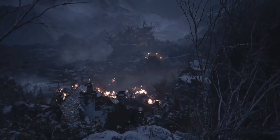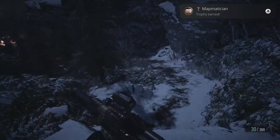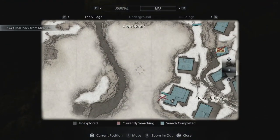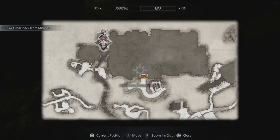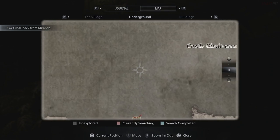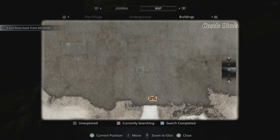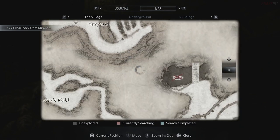Hey, what's going on everybody? I'm going to be a quick guide for the Map-Matician Trophy Challenge Achievement in Resident Evil 8 Village. I'm basically going to go through the map and explain all the different areas that you might have missed. I'm giving you this guide because chances are if you're not getting it, you're missing one area, one piece. So we'll go through each of the sections and talk about what you might have missed.